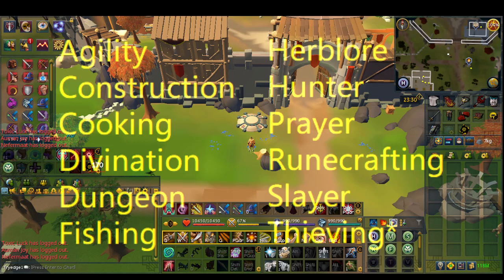Notice that Thieving does have a little asterisk by it. That is because if you are on an Iron account, Thieving is the absolute fastest skill to get to 90, and that's by using the safe cracking method. The more 90 skills you do have, you're able to access more missions, storyline, and progress. It's just to access and start the content, you need one skill in the level 90s.